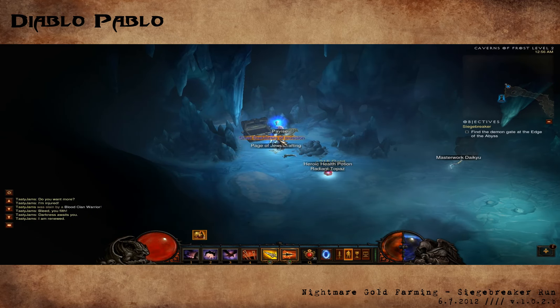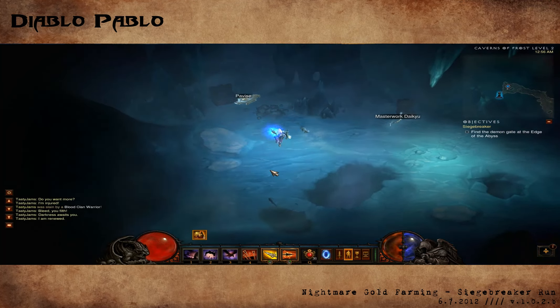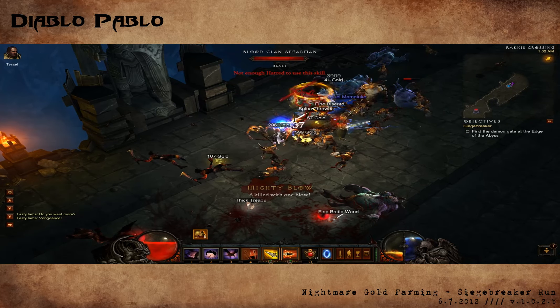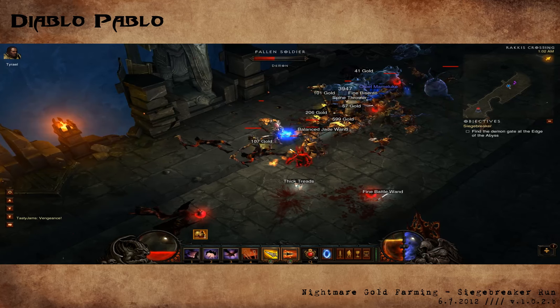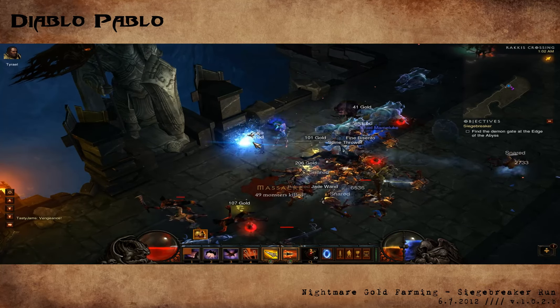My gold find is 217 percent with my Nephalem Valor buff and then we just make it rain — very nice. Lots of gold there, and I find plenty of quite nice chests on this run. I just want to show you the colossal amount of mobs that will run at you. Lots of little guys to kill and very easy to kill because this is nightmare mode, and they do drop quite a bit of gold.